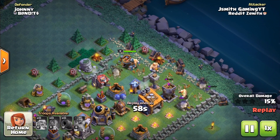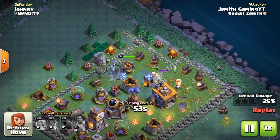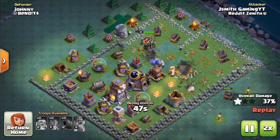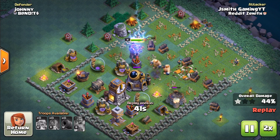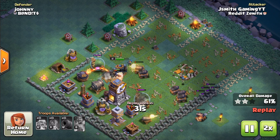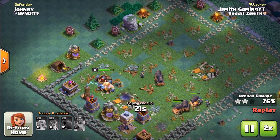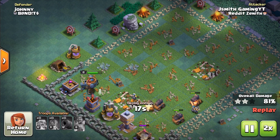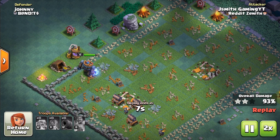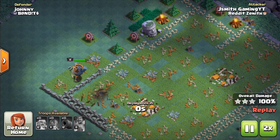At this point the mortar is already down, this crusher is about to go down, and we've already defeated a lot of the very important defenses. This attack strategy is going to absolutely crush the rest of this base because there's really nothing left to stop the tanks or the cannon carts from doing a ton of damage. This shows you the strategy can work against a variety of Builder Hall levels, but it works even better when the base design is poor.